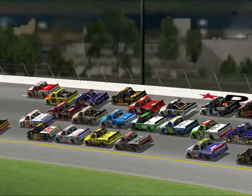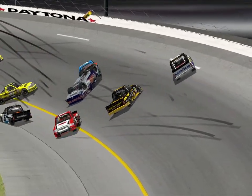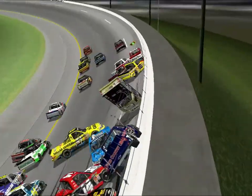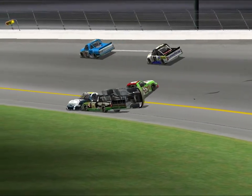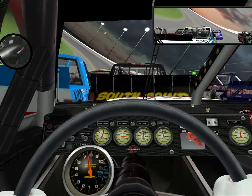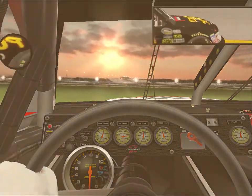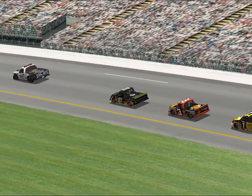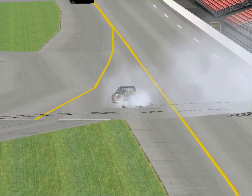That last lap wreck — it looks like the 75 just slams the 51, and that car comes into the 51 in the 90s, flipping and sliding. But coming around to the checkered flag will be Lisa Gonzalez. She wins today at Daytona. Lisa Gonzalez takes home the trophy at Daytona.